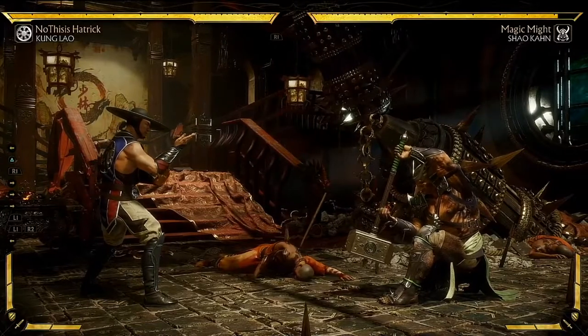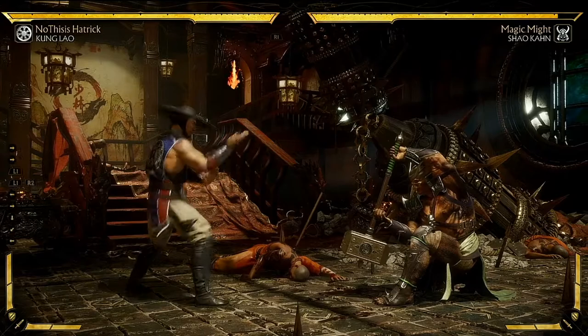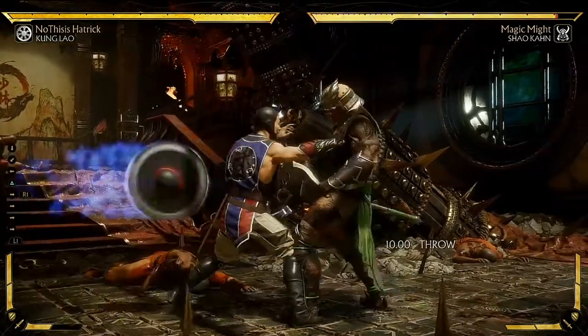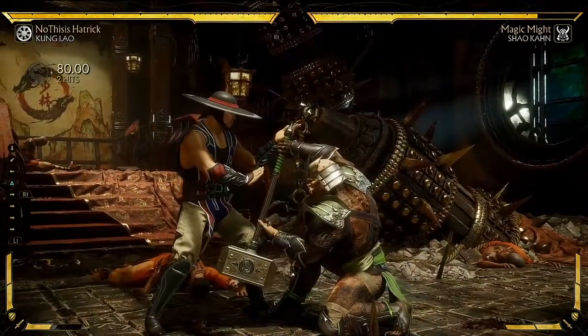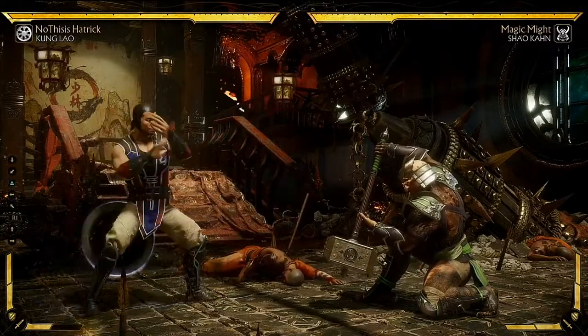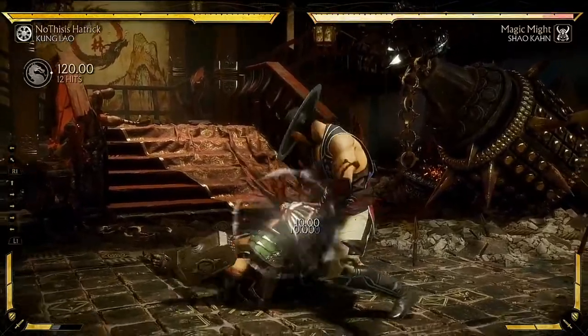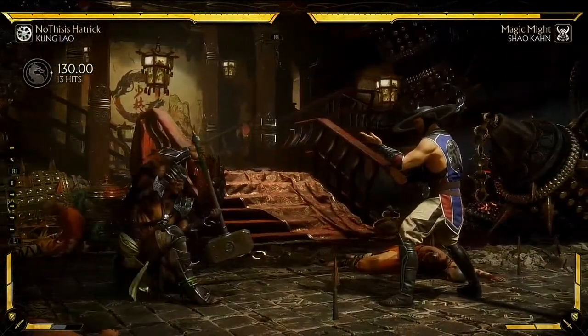Please note that you cannot perform a throw when the hat is out. The game will prevent you from doing that, and if you try, you'll immediately get hit by the hat and both players will be knocked down. You can still use the hat to place the opponent in block stun to keep them locked, and then go for the throw if desired.